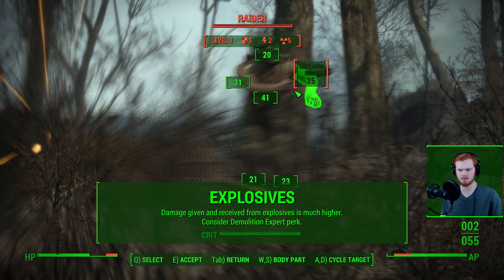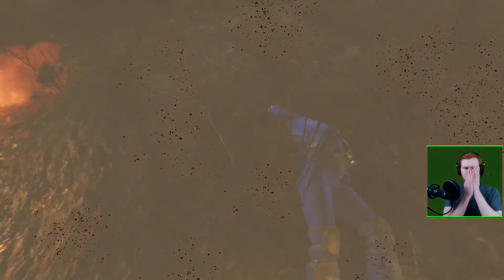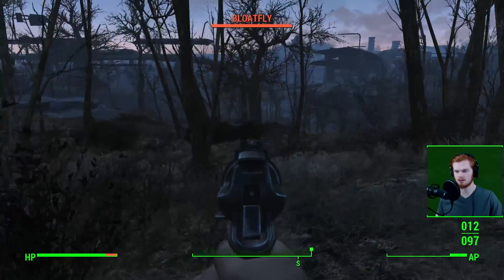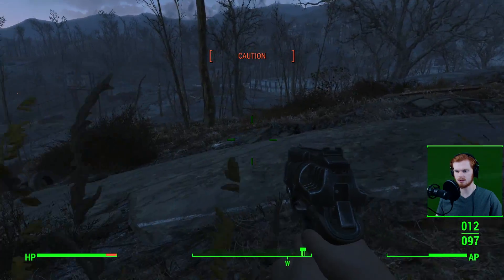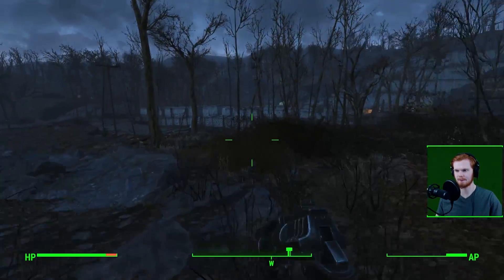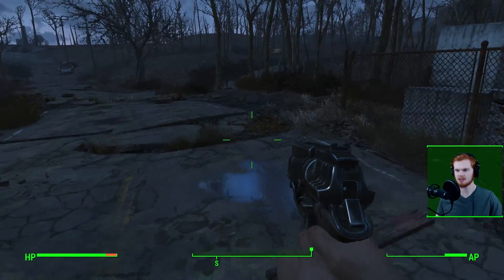My last tip involves explosives. Damage works far differently in survival mode — damage received is a lot higher, but damage you deal is also higher, making it more like a twitch shooter where a few hits and you're dead. This applies to explosives in a big way; the damage given and received is amplified significantly. You might want to consider the Demolition Expert perk — you don't even need it because explosives are already so good, but it also gives you the arc indicator, which is really helpful so you don't accidentally kill yourself because you don't know where the explosive will bounce.